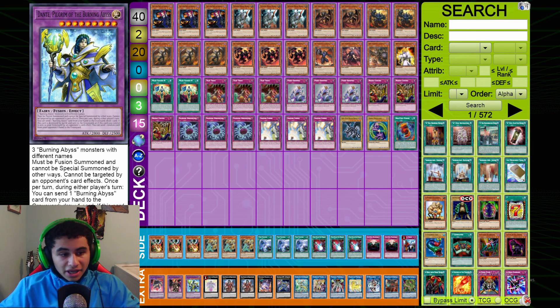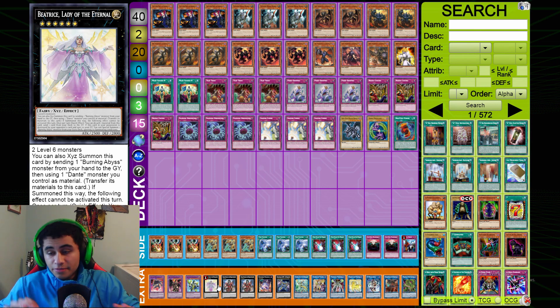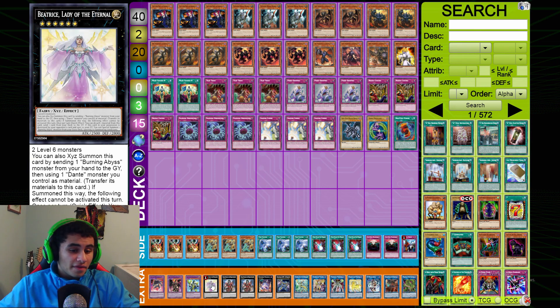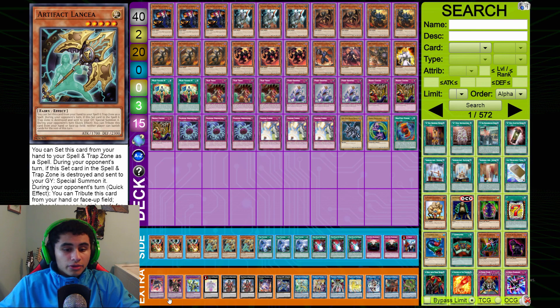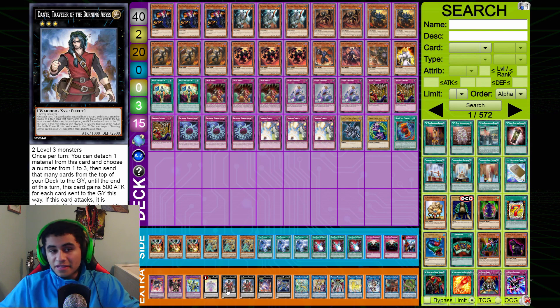One Purple Dante — you bring this off Beatrice and opponents sometimes can't out it because it can't be targeted. It draws stuff and is just a really nicely rounded card. One Beatrice — Beatrice is broken, I think it should honestly be banned, but it's essentially a foolish burial every turn, and Foolish Burial effects are always good. Double Dante — amazing, it mills for cost and opponents can't Ash it. When sent to the graveyard the effect is once per turn and you can really abuse that.